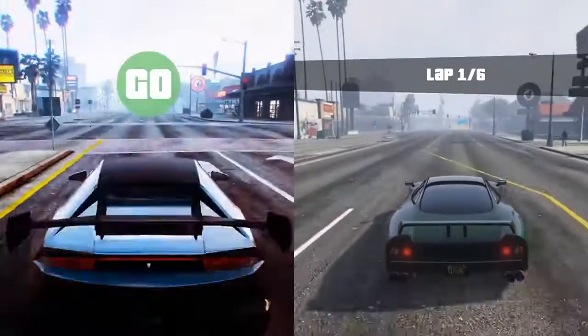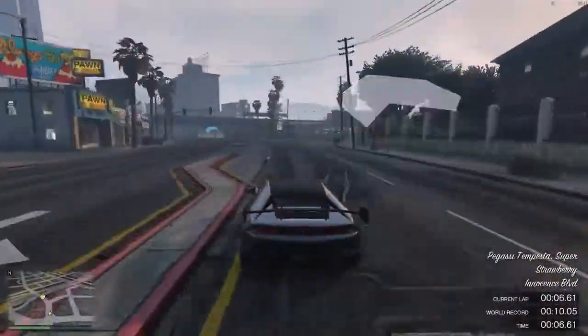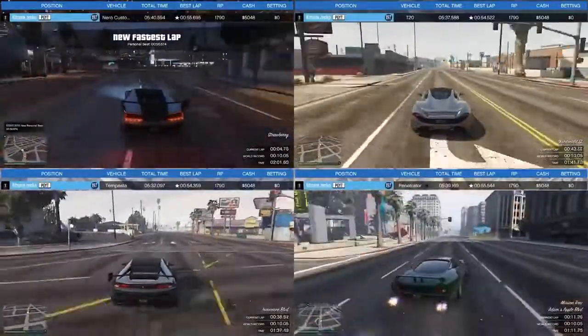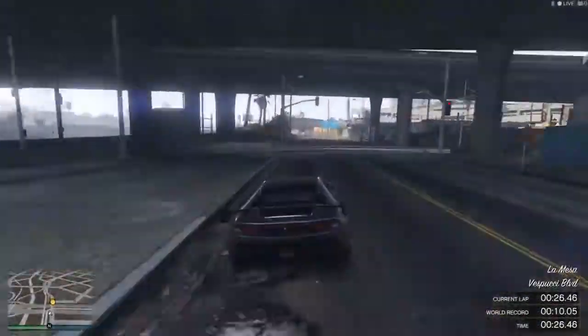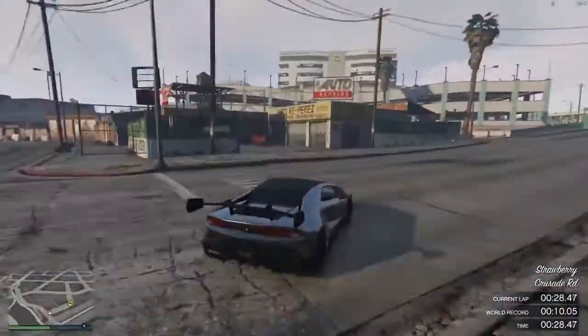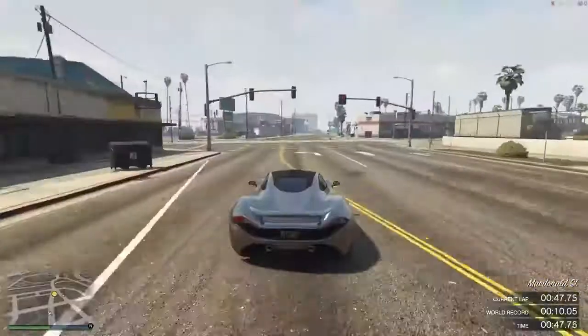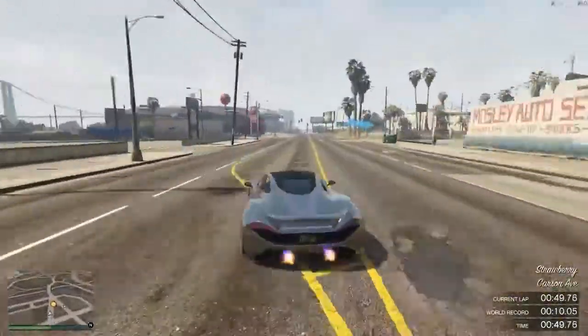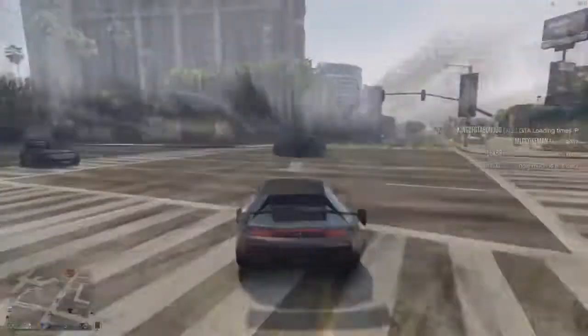Number 1, the Itali GTB Custom. Benny's Custom is responsible for some of the sickest cars you'll see in the world of GTA 5, and the Itali GTB Custom is one of those creations. Like all the cars in this list, it's an interpretation of a real-life supercar — one look at it and you can immediately recognize what you're looking at: that's a McLaren 570 GT. Unfortunately, the Itali GTB Custom can't quite approach the 200 mph top speed of the 562-horsepower 570 GT. Still, it's one of the fastest cars in GTA 5, thanks to a top speed of 130 miles per hour.